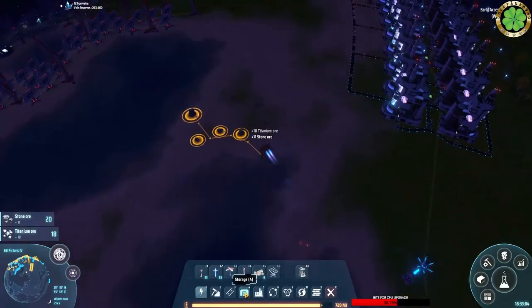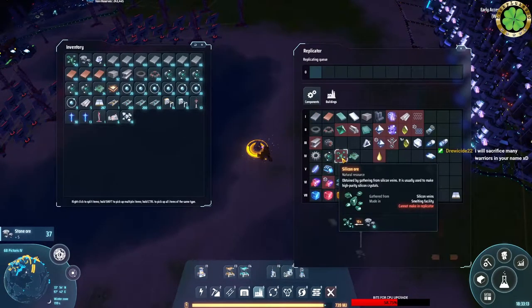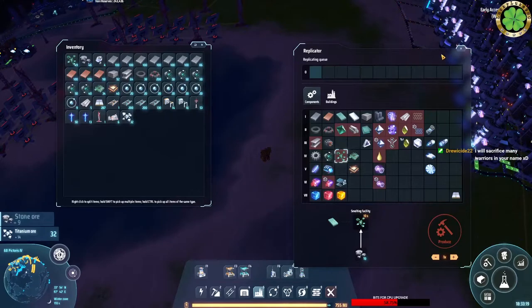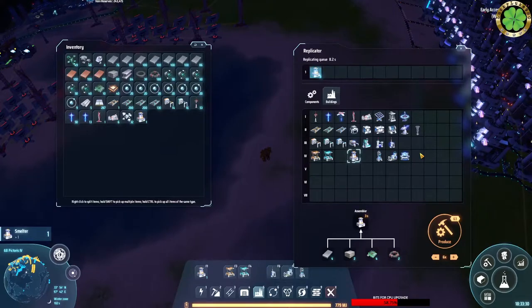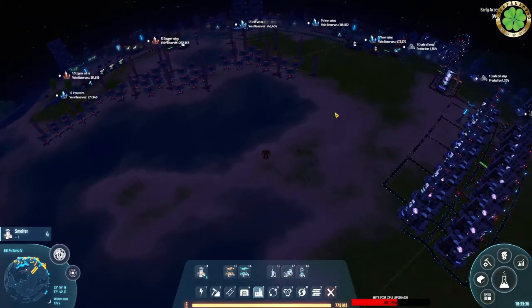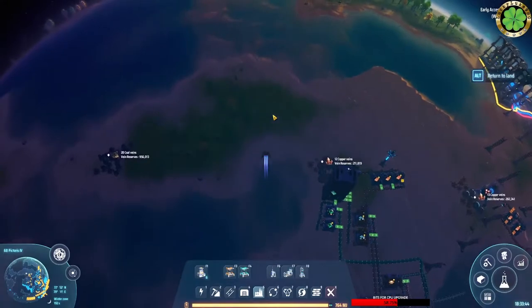Let's say we're gonna have five smelters. Silicon ore can be produced out of stone ore by smelting facility. So we're gonna set up X smelters in this area.